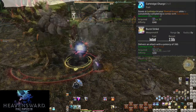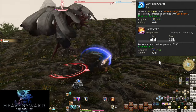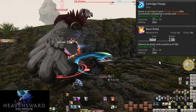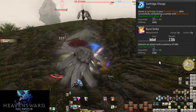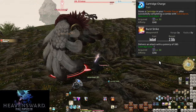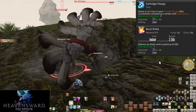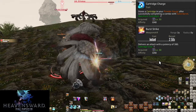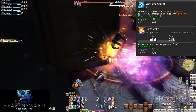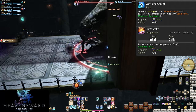Level 30, Cartridge Charge and Burst Strike. Executing Solid Barrel will give you a cartridge to the powder gauge — those are the two smaller dots on our job gauge. We can store up to two cartridges at once. If we finish a combo after it's full, we will lose out on that extra cartridge. Cartridges are spent on Burst Strike, which does a 380 potency strike to a single target — a bit better than even Solid Barrel. When you have cartridges, spend them. You can store them for a double hit, two in a row if you wish.